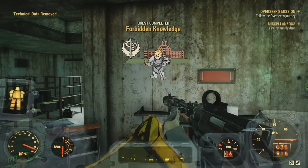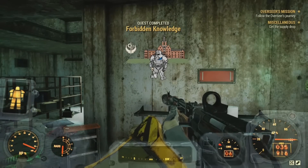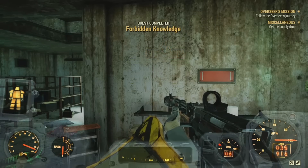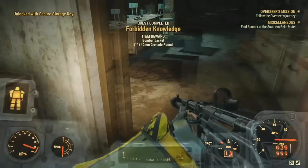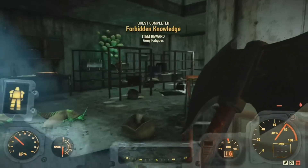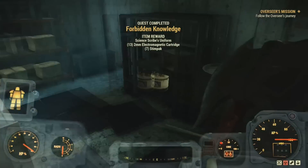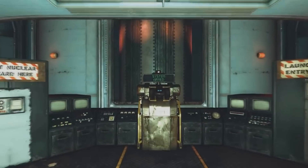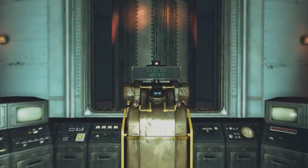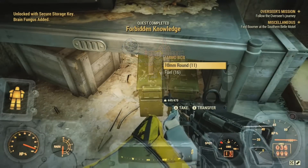You want to make sure you have just one technical data within your inventory at a time. As you can see, you can be rewarded the bomber jacket. You can also be rewarded the forest camo jumpsuit as well as army fatigues and scribe uniforms. Huge thanks to my buddy Squirlock Holmes for providing this footage to show that it is possible to get the bomber jacket from turning in technical data.